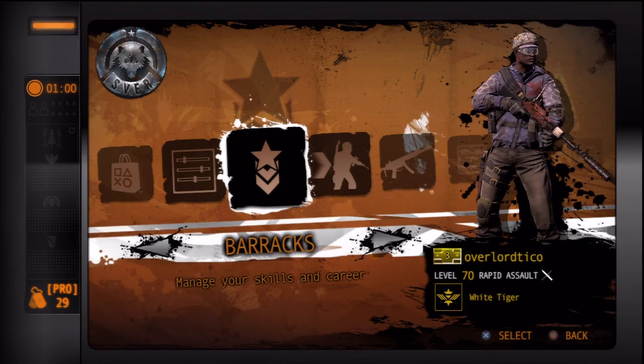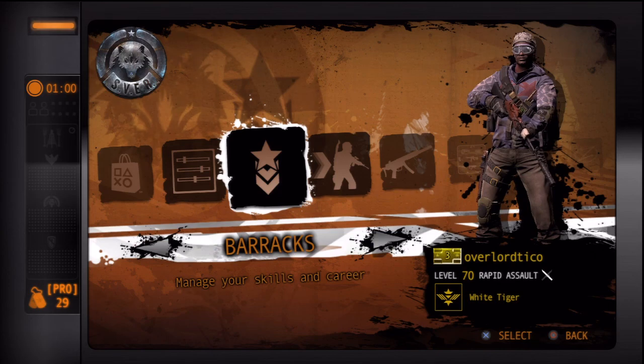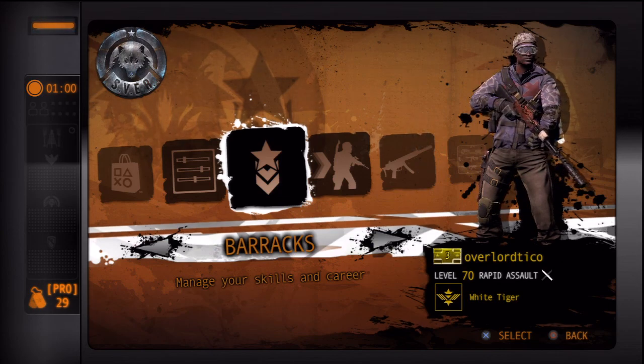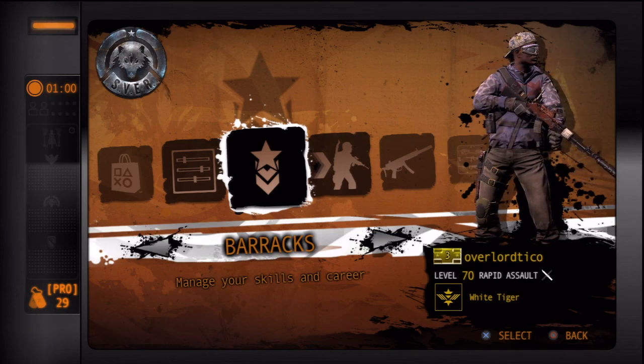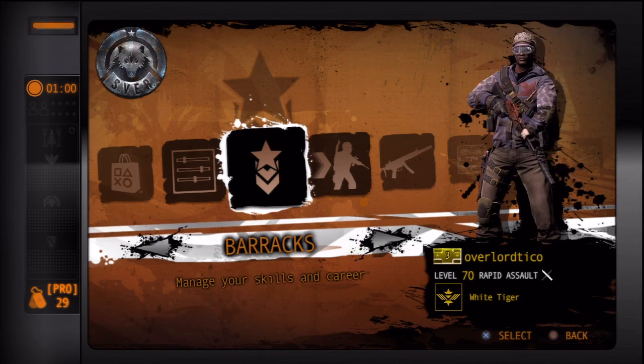So that's the skill tree — upgrade medical kit and resistance first so you can last longer in battle. Alright, I gotta go, I got a friend here. See you guys later. Peace — and comment, like, subscribe, whatever. Tell me what you think. Bye!